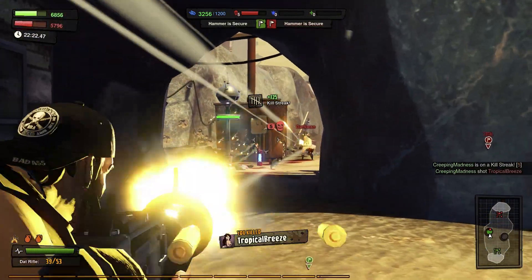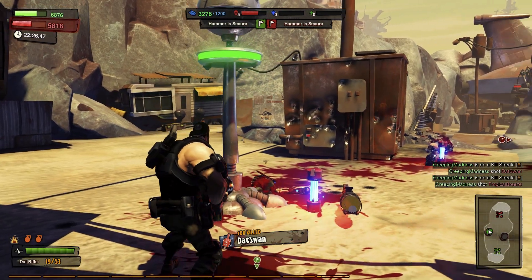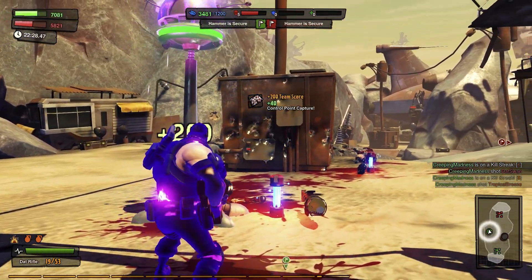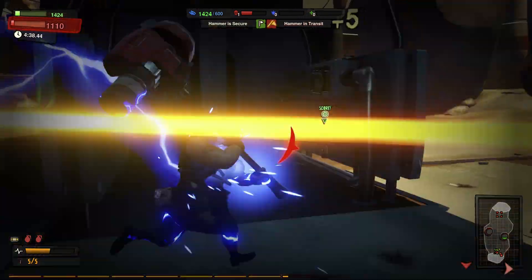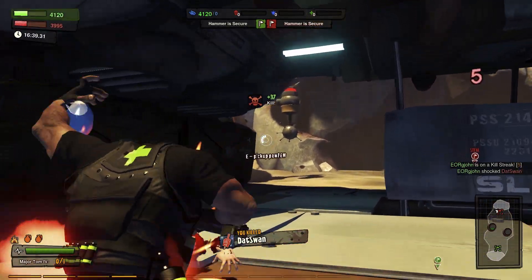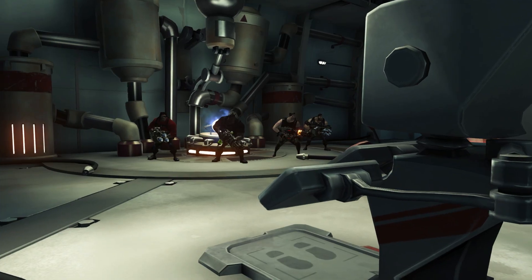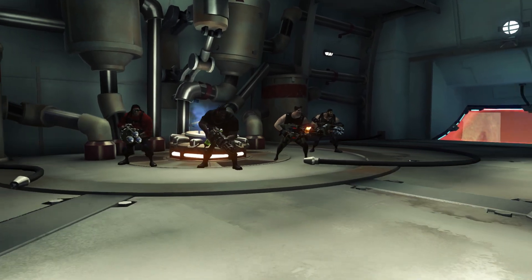You need to complete objectives in order to raise your team score, just like any other game mode. But in Annihilation, performing well will also raise your personal score. Your personal score functions like a currency that you can spend on performance injections that will increase your power for the rest of the match.